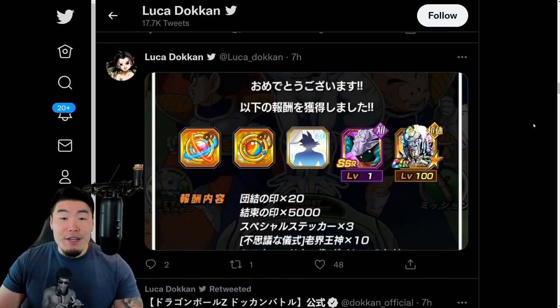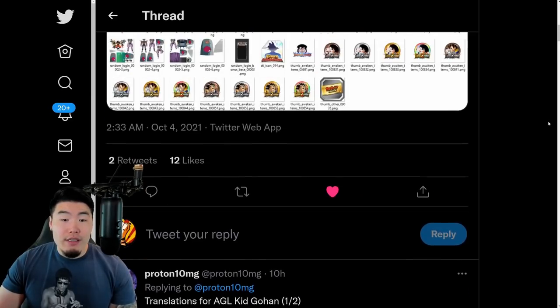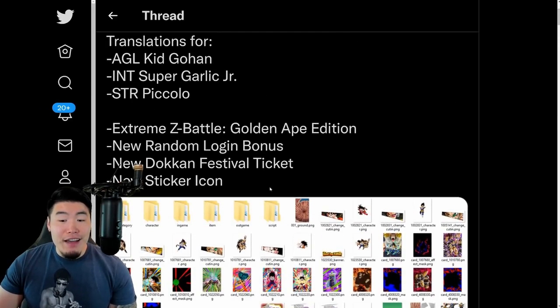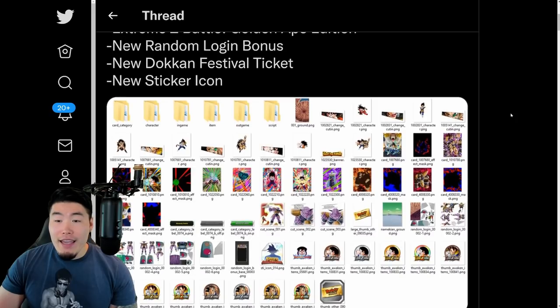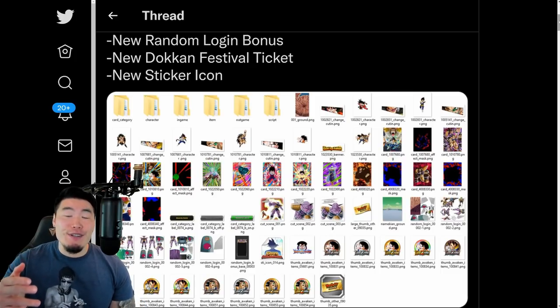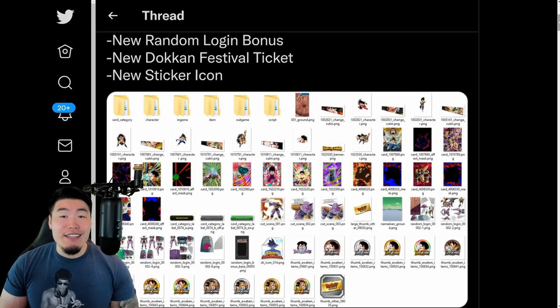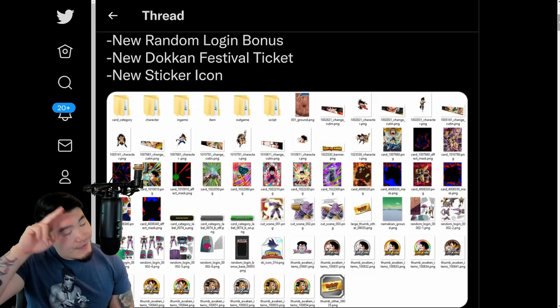And yeah guys, that's going to be today's video. That's pretty much all we got from today's data download. Look forward to the Great Ape Extreme-Z Awakenings, the Garlic Jr., the Kid Gohan, and a few other fun things like the Ginyu Force Login Bonus and stuff like that. Thank you guys so much for watching. Thank you to Luka for the translations and to Proton for the assets. If you liked today's video, make sure to like the video. If it's your first time on the channel, hit that big red subscribe button to join the Tiger Squad. Hit that notification bell too so YouTube knows you want to stay up to date with all my latest content. I'm Tiger with Tiger Uppercut Media, signing out.